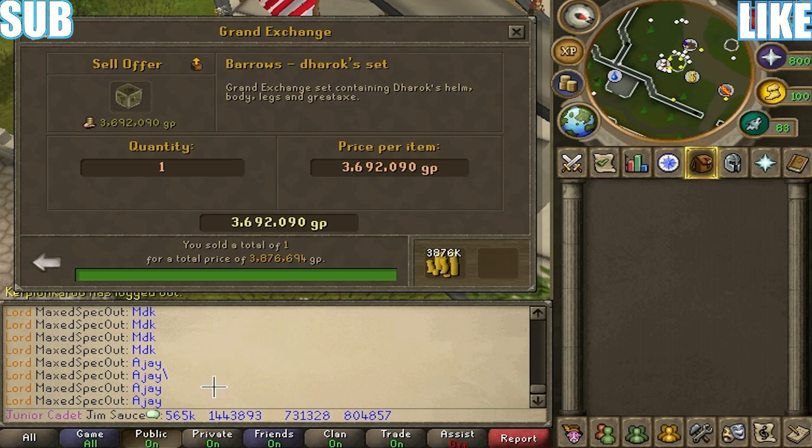I bought each one of those pieces for these prices here. So we're going to do 3,876,694 minus 565,000, minus 1,443,893, minus 731,328, minus 804,857. Press enter, and that's a profit of 331,661 GP.